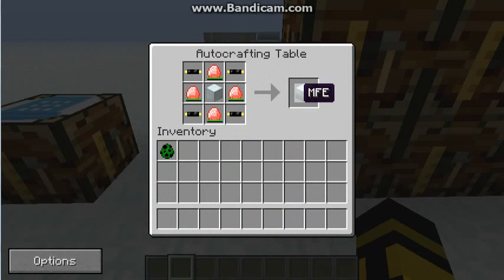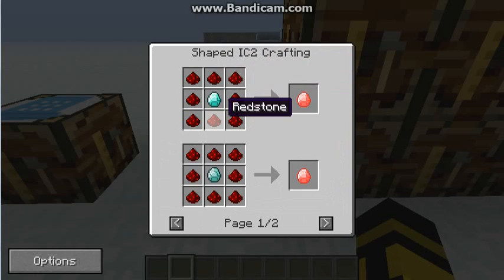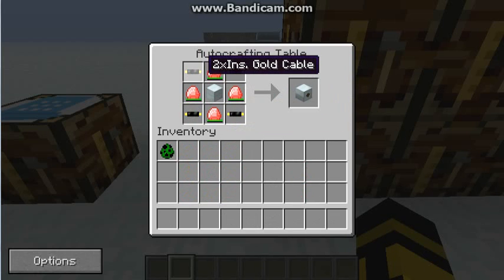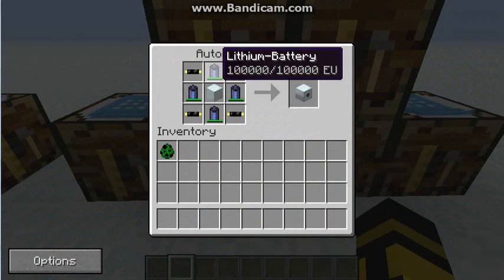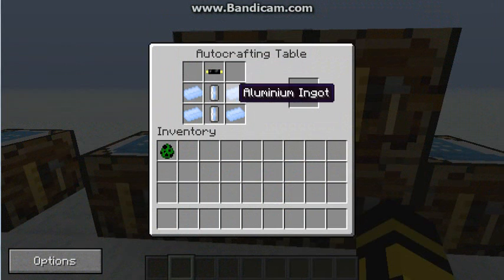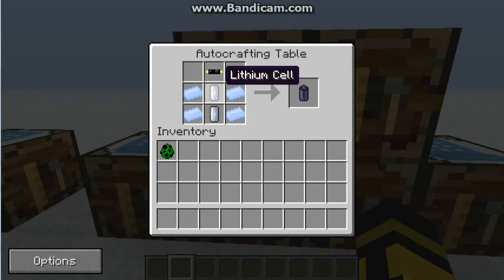So you need an MFE, which uses full energy crystals — which are just diamonds surrounded by redstone — the 2 insulated gold cables, and a machine block. Since I'm playing on Feed the Beast, there are also lithium batteries from Industrial Craft, which are a lot cheaper as they use aluminium and lithium cells and a gold cable, which is cheaper than a diamond.